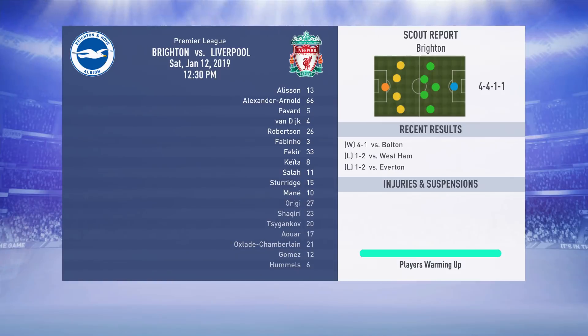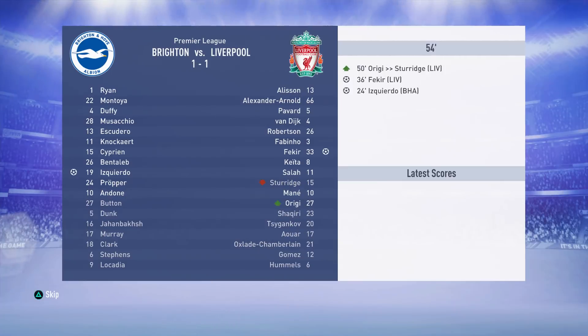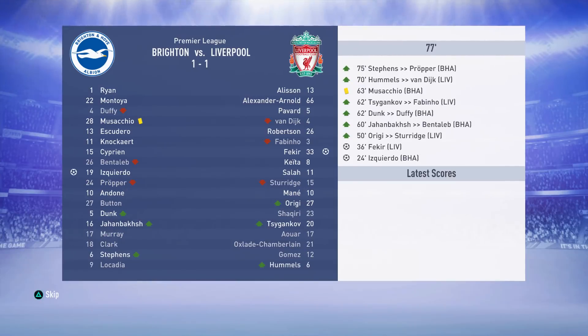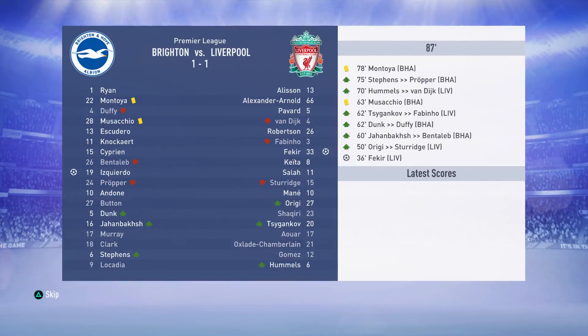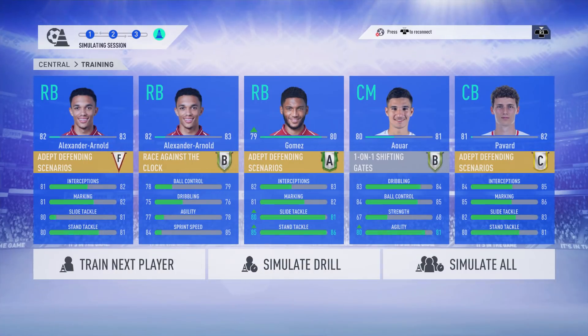Moving back into the Premier League, a week later we've got Brighton and Hove Albion. At this point we haven't done anything transfer related — we haven't signed anyone yet. Izquierdo gave Brighton the lead but Nabil Fekir equalised. It looks like yet another disappointing draw against mid-table opposition, and indeed it is: 1-1, two points dropped away from home against Brighton.